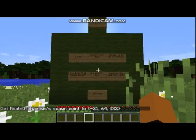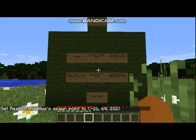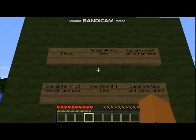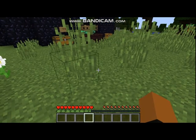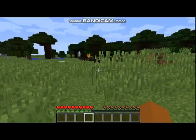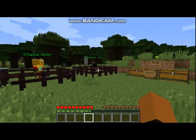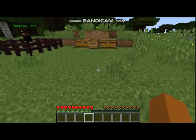Before anything else, I need to move my screen down. Before anything else, we need to look at the rules. The rules of this are simple. Here are the short rules: we open Lucky Blocks, we get stuff out of them, we trade stuff to get other stuff, to fight stuff.